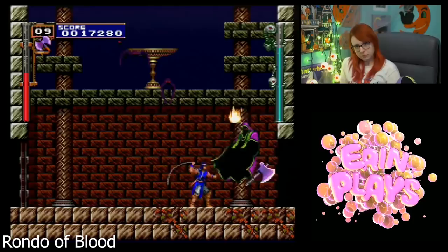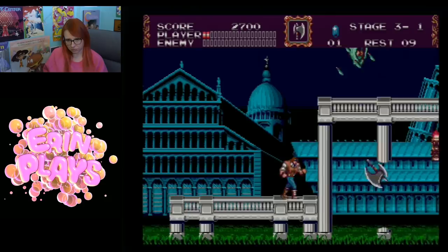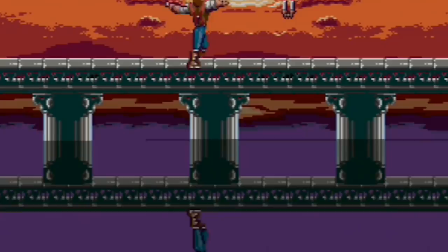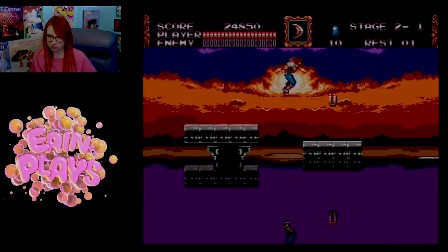This game looks and sounds amazing. I think all the 8-bit and 16-bit Castlevania games are fantastic, but this one really takes the cake when it comes to effects. The first place I noticed this was in Stage 2 — you're in the Atlantis shrine in Greece, and besides there being a killer sunset, there's also a really impressive reflection effect in the water beneath you. Not only is there a reflection of you, but the water rises and falls throughout the section too. It's a little trippy seeing yourself in the reflection.